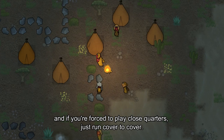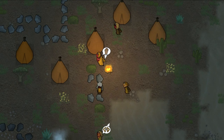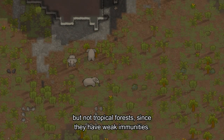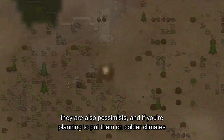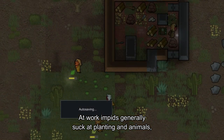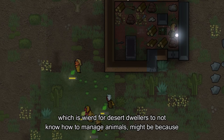And if you are forced to play close quarters, just run cover to cover. An impid ideally must live in hot climates such as the desert, but not tropical forests, since they have weak immunities. They are also pessimists, and if you're planning to put them in colder climates, be ready to leave their geysers since they cannot tolerate the cold. At work, impids generally suck at planting and animals, which is weird for desert dwellers.